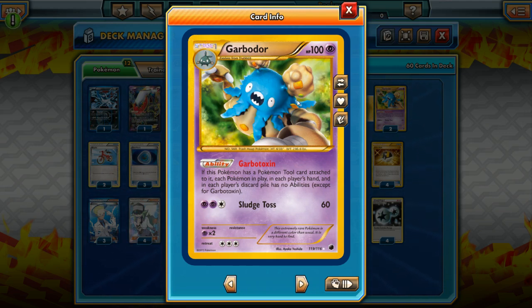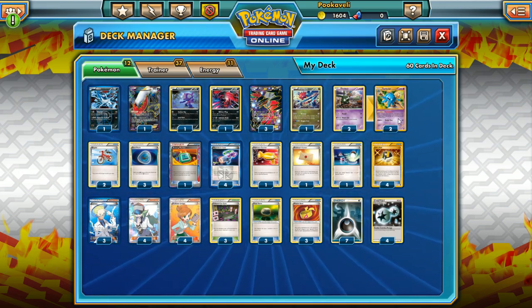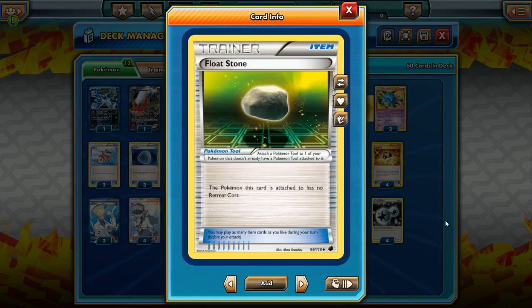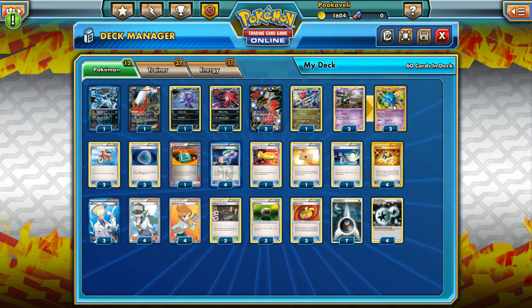This one is literally gold garbage, but you get the picture. As long as we have a Pokemon tool on Garbodor, we can use Garbotoxin and shut off everything's ability. We have six Pokemon tools to work with. Three Float Stone — probably the one you want most — gives a Pokemon no retreat cost, since Garbodor does have a nasty three retreat cost. And then we have three Muscle Band, which adds 20 damage to the Pokemon it's attached to. It's an extremely good card that helps Yveltal EX do even more damage. Sometimes you put Muscle Band on Garbodor just to activate Garbotoxin, but for the most part you want Muscle Band on Yveltal EX and Float Stone on Garbodor.